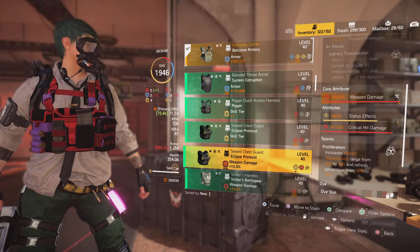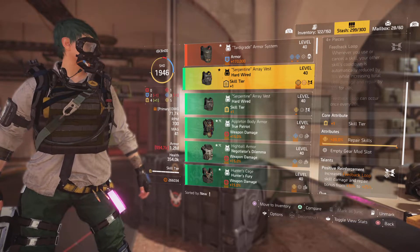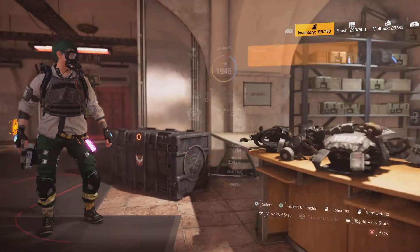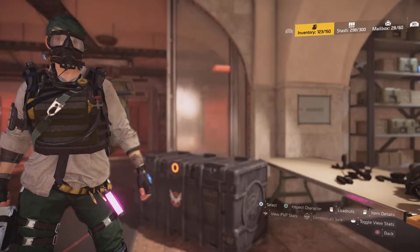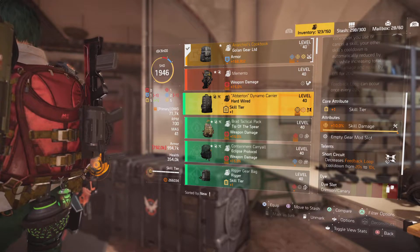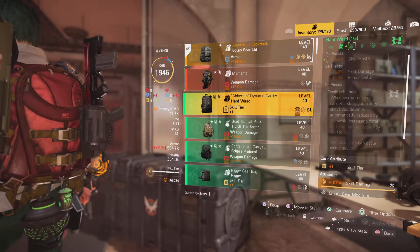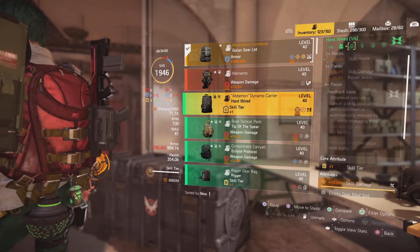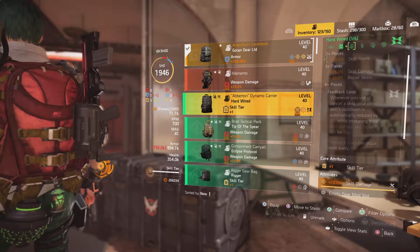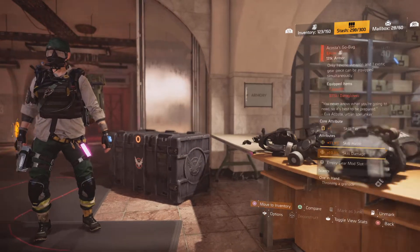Looking at my chest pieces - here's my Hardwired chest. This is the one I want to use. It's got skill haste but I want to maybe roll the skill repair. I'll put that in my stash and equip it. For the backpack, the Hardwired talent Short Circuit decreases the Feedback Loop cooldown from 20 to 10 seconds. Feedback Loop: whenever you use or cancel a skill, your other skills' cooldown is reduced by 30 seconds while increasing total skill damage and repair by 10% - now boosted to 25%.